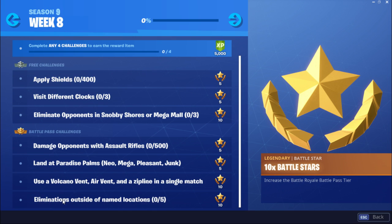The last challenge is Eliminations Outside of Named Locations — zero out of five. It's the opposite of the usual: instead of eliminating at certain locations, you gotta go somewhere where there is no named location. It might be a bit hard to get, but it's not too hard if you play 50v50, especially because the zones end anywhere. You can queue up in that game mode and you'll get your five eliminations outside of named locations.